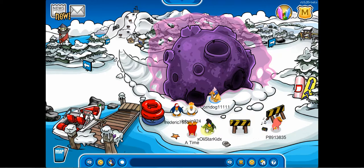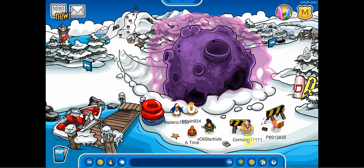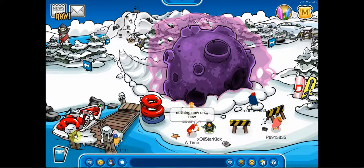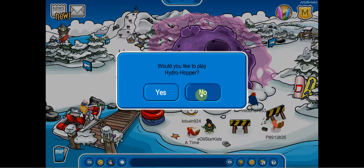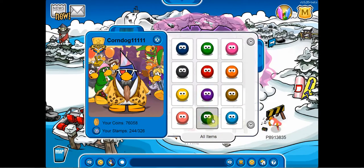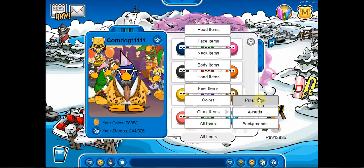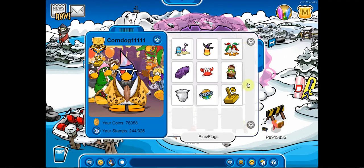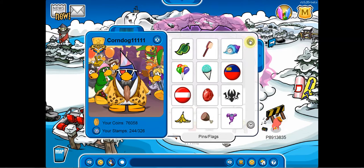Anyways, we're on Club Penguin Rewritten because there's a pin and a June catalog. Here's the pin real quick — it's right down here, it's a power fragment. Pretty cool. Let me put it on real quick, if I can find it. Here it is. Now I need to go all the way down here. I have a lot of pins and stuff — I've really been getting a lot over the years.